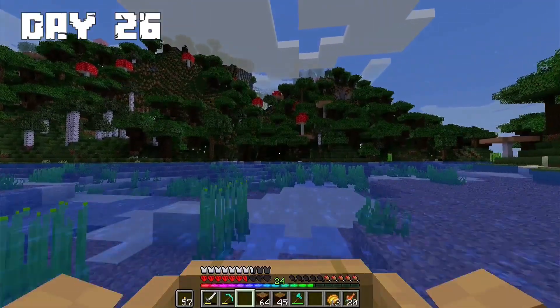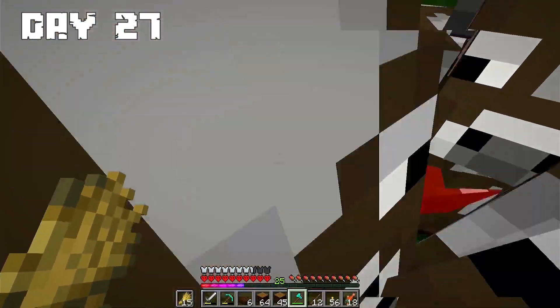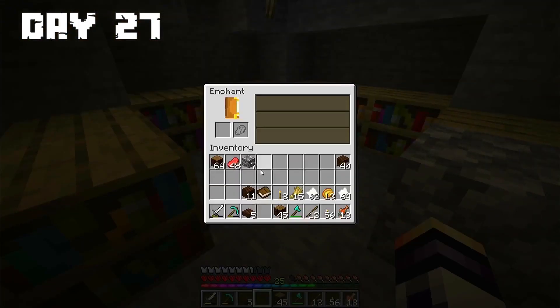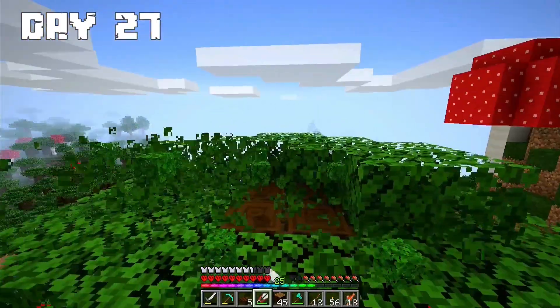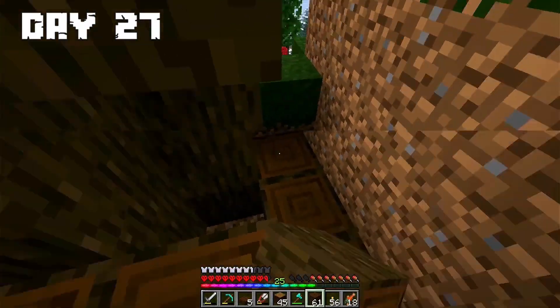Night was approaching so I hurried home. Day 27: I started the day by killing some cows, made some books, and hoped to complete the enchantment table. I placed all my bookshelves but it's still not enough for level 13. I started to modify the chosen tree by cutting the leaves and making a stronger stem.